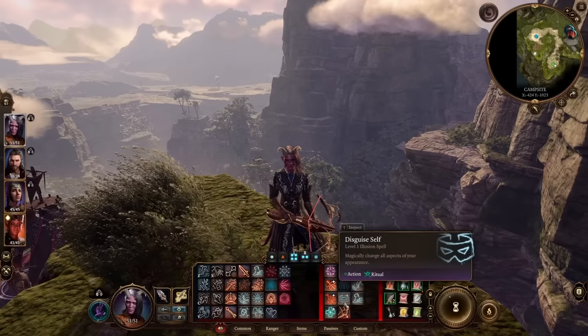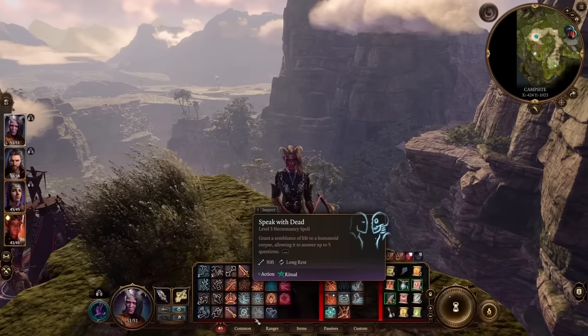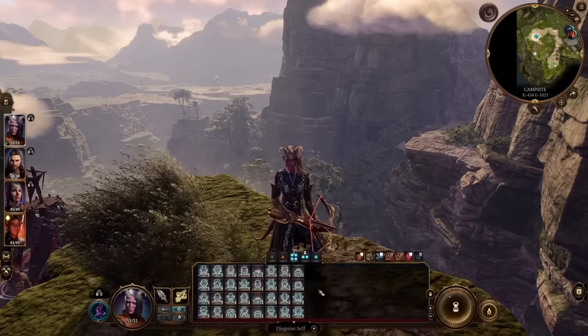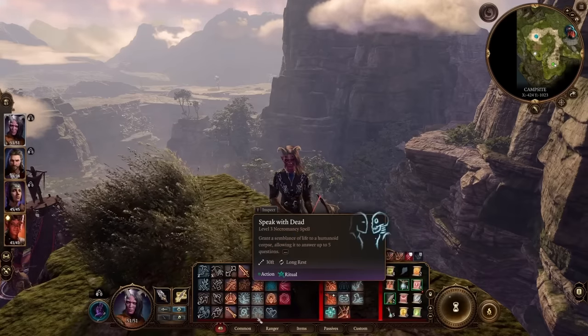Another thing you can use disguise self for is when you go to speak with the dead. A lot of times they'll say they're willing to talk with someone, but not the person that killed them. When that happens, you can go ahead and disguise self, change yourself into anybody else, and then talk to the dead person and they'll happily answer your five questions.